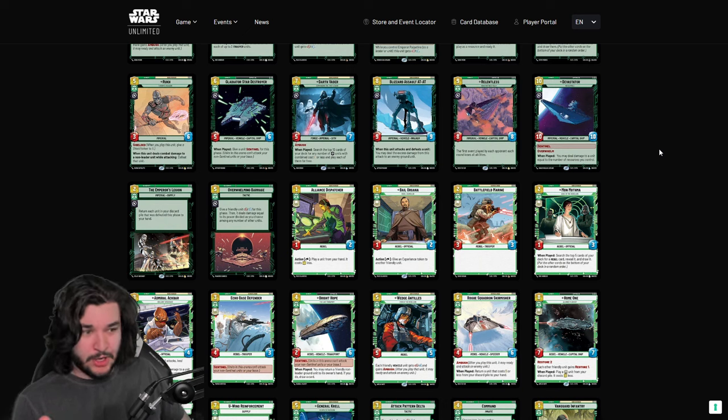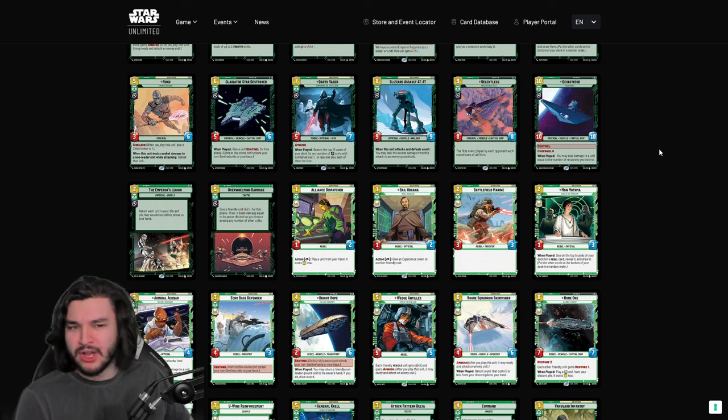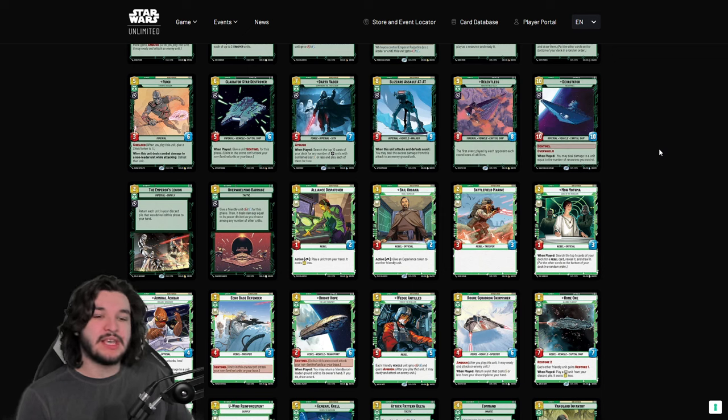The Relentless is a great nine-drop against controlling or mid-range matchups where you can get it out and have it live, then brick all of your opponent's events. Unless they're playing two events in a turn, they either made you discard a card and you still have your Relentless, or they couldn't kill it. The Devastator is our ten-drop — a 10/10 with Sentinel and Overwhelm — very powerful. Sentinel means it impacts the board immediately, and it also has a When Played ability to remove a creature, making it one of the payoffs for ramping in green.